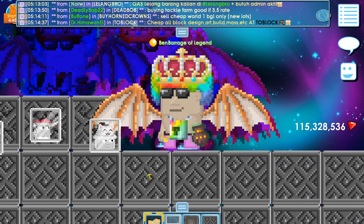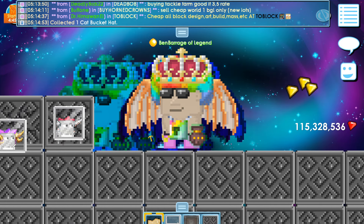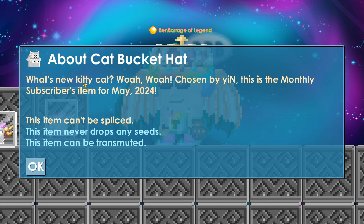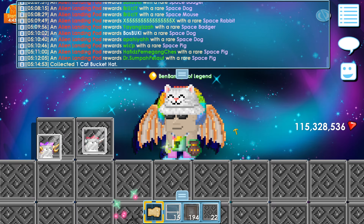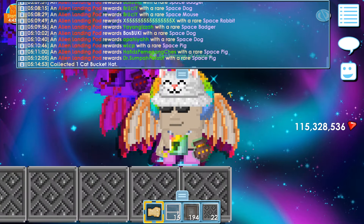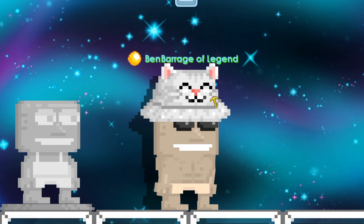We're gonna start with this item here — boom — the Cat Bucket Hat. What's new, kitty cat! This is chosen by Yin, the monthly subscribers item for May 2024. I like this one guys, it's cute. 9 out of 10, super cute. I love it. Do you guys like this item?